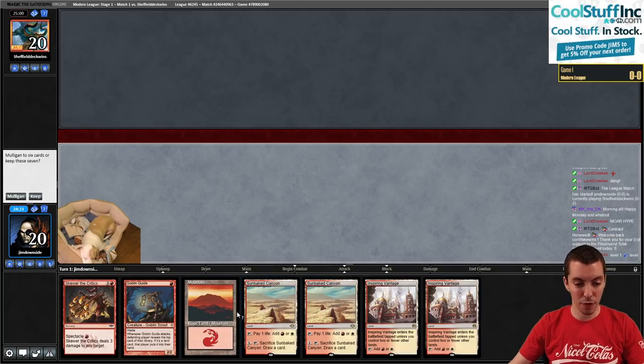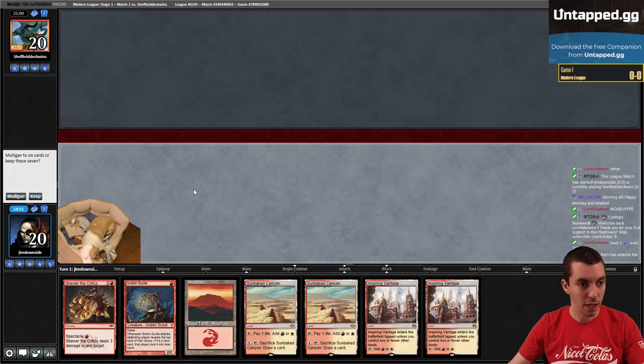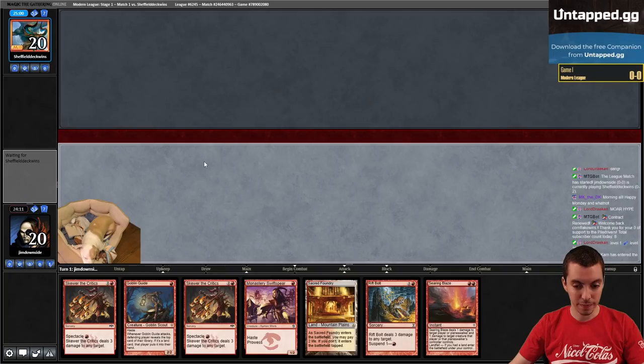Yeah, just not good. If it was four lands and another spell, I think we can keep it. A four-lander you'd never want to keep in Burn, but it has two canopy lands and turn one Goblin Guide, and being on the play is very, very good. No companion for our opponent. We're going to ship this, kind of sucks.